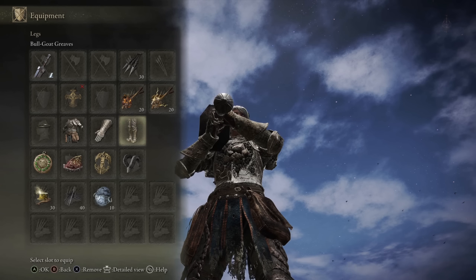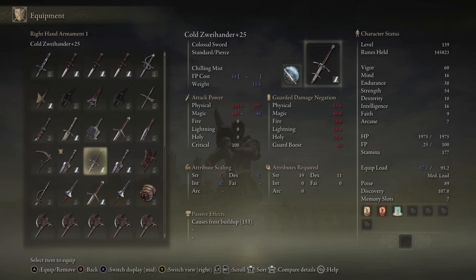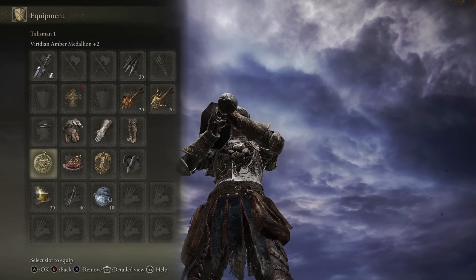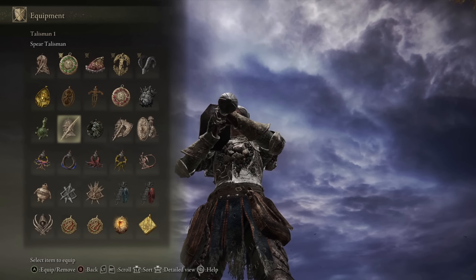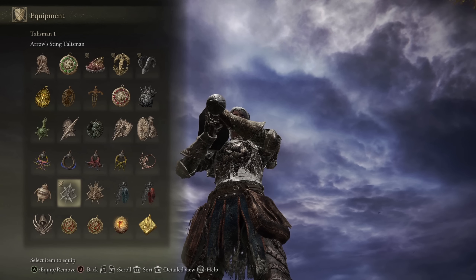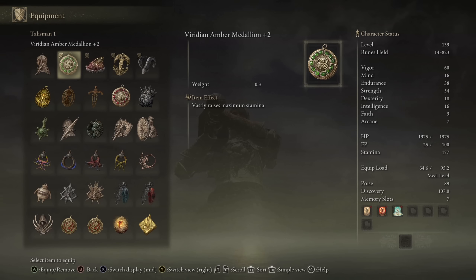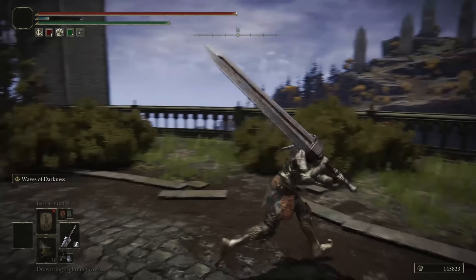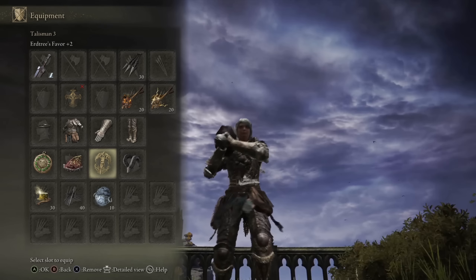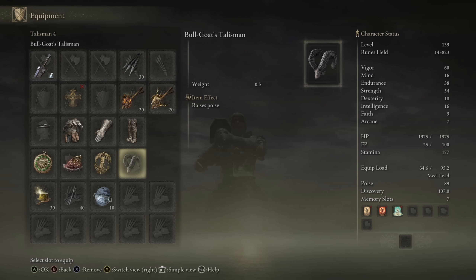As for the armor, I am wearing my lighter fashion with the 89 poise, not the 101 one, because these weapons are pretty heavy. Both of them are 23 units of weight. I can't afford that weight load. As for the Talismans, we have the first slot that I just swap around depending on the situation — I have a Thrusting Weapon Spear Talisman, Great Bow, Arrow Sting. Other than that, I keep on the Viridian Amber Medallion so that way I have more stamina and can stay in the fight longer. And then we have the Shard of Alexander to boost all the different Ashes of War, Erdtree's Favor plus 2 for the HP, Stamina and Equip Load boost, and the Bull Goat Talisman to reach the 89 poise.